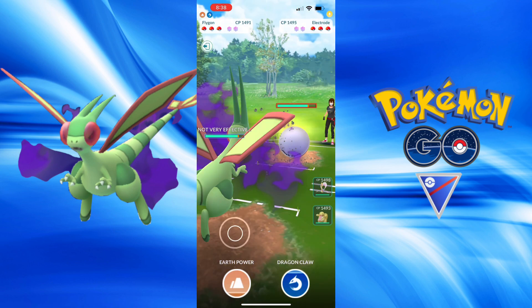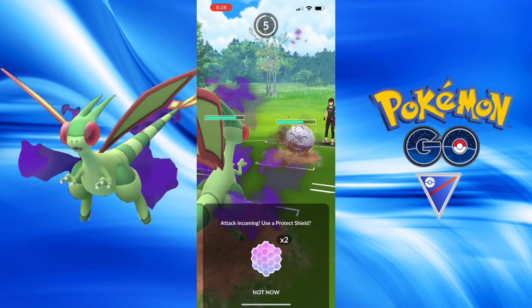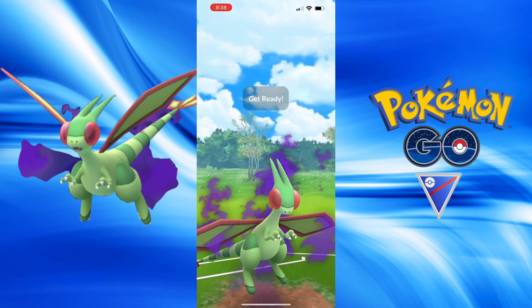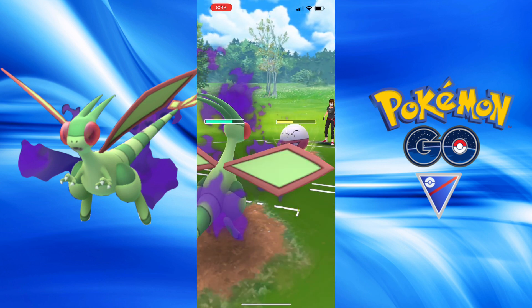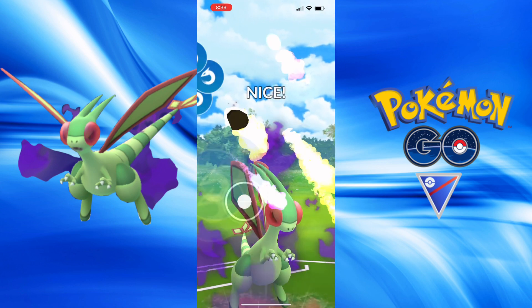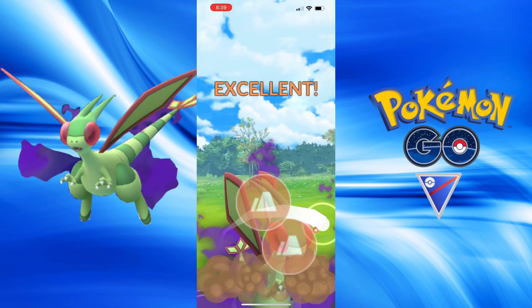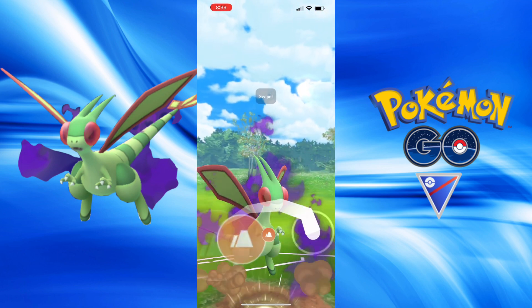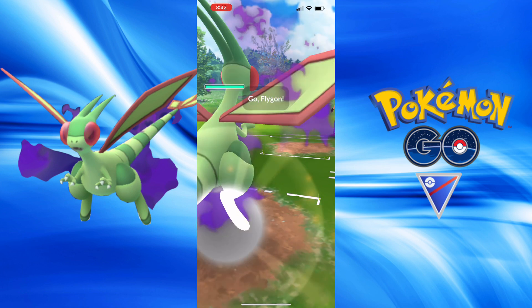Gorgeous lead into Galarian Stunfisk. This person has met their nightmare lead — Shadow Flygon just totally hardwalled this whole team. That's just awful RNG for my opponent and beautiful for this team. I did shield the first move because I was like, surely there's something I'm missing — why would they bring in this Hisuian Electrode? But Hisuian Electrode does have Grass Knot, which can threaten this ground dragon. But it's the last for this person — it's a Shadow Flygon sweep with power just too much, and they cannot grab shields off me.